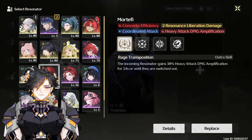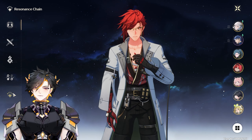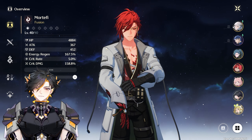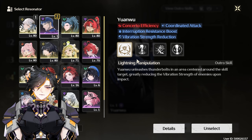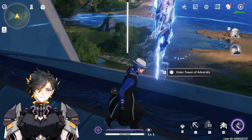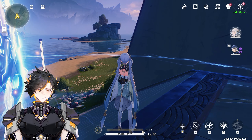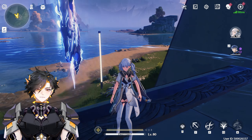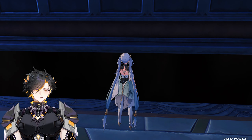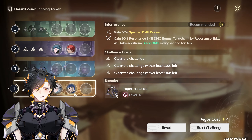Yuan Wu and Mortefi are the better ones. Mortefi is probably a little bit better because at S6 he gives attack percent. His Battery is his ultimate. Yuan Wu's Battery skill is his E skill — every time you press it, once that field is up, it doesn't matter who's hitting the boss or what level they are. They could be level 1 and still be regenerating Chinchi's bar instantly. By the time the bar expires, you'll be at full bar with Chinchi, ready to swap in and out again. This is what I actually did to clear some of the higher-level bosses with just Chinchi and a level 1 Yuan Wu.